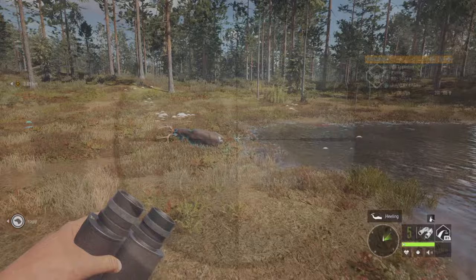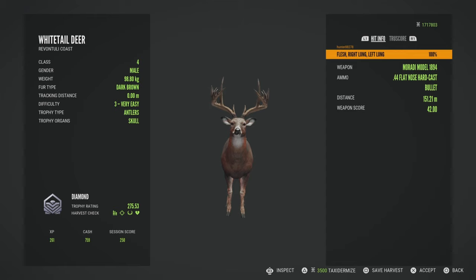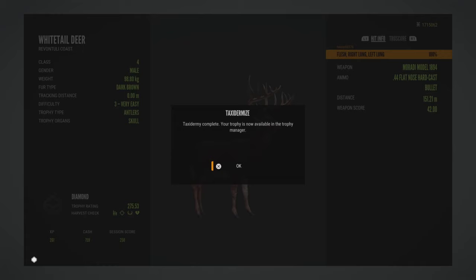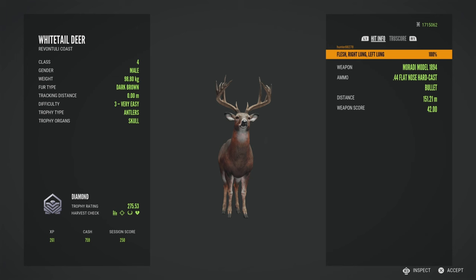My favorite part of the new pack is the new rifle, the Mirati, and I used it to take down my biggest whitetail ever — an absolute dream come true. This guy ended up scoring 275.53 and I did drop him with the Mirati and the 44 hard cast bullets. Pretty awesome.